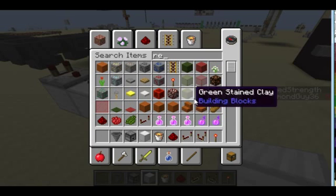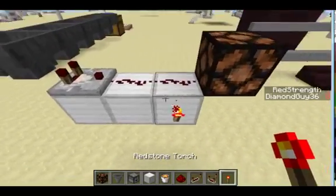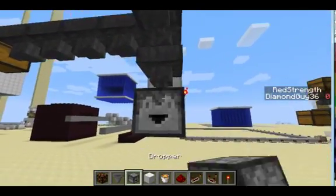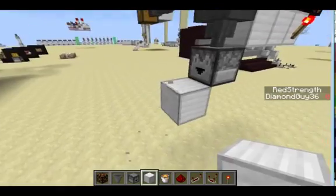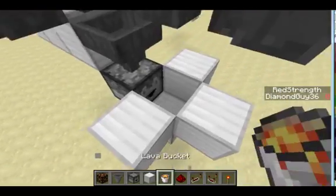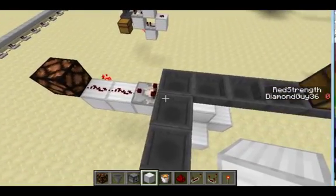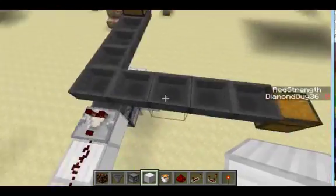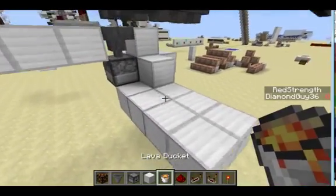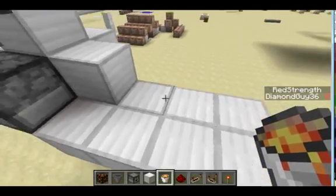Grab a redstone lamp and place it right there. Then put a redstone torch off that second block. Another hopper there facing into a dropper. Then build a little area for your lava — just a little pod surrounding one block — put some lava in the center, and close it off however you like.